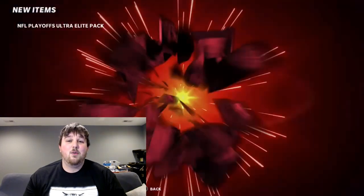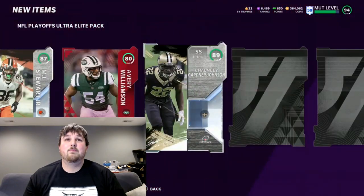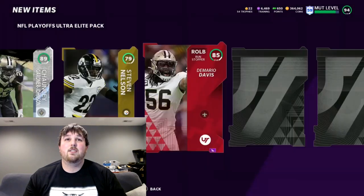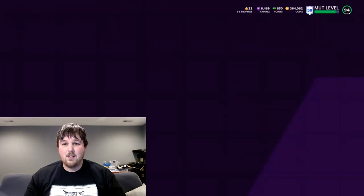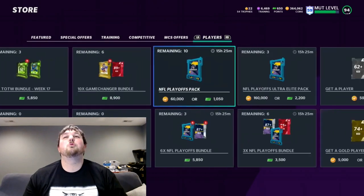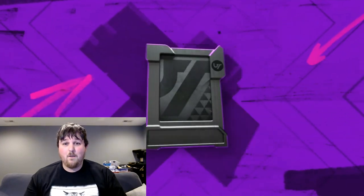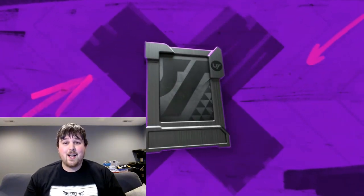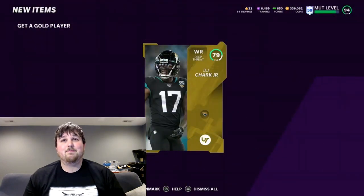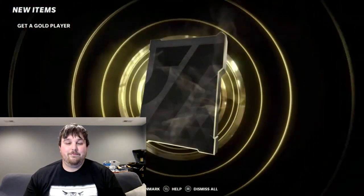87 MJ Stewart, 80 Avery Williamson, 89 Chauncey Gardner-Johnson. Jeez, that is not worth 160K — EA, you guys are robbing us. We're just going to do 10 Getter Golds, just end it off. Hopefully a little cheaper, hopefully we can pull something nice. 82 Orlando Pace — we all have our bad pack days, this is just a really bad pack day for us. It is what it is. We lost so many coins today, but we'll prevail.